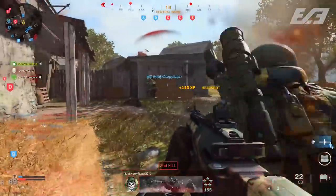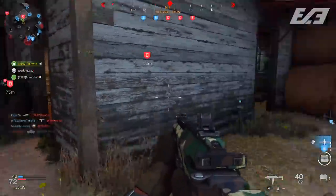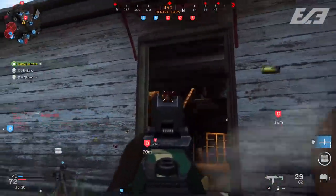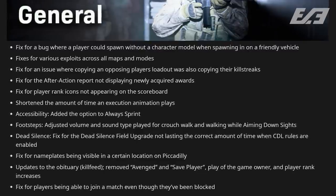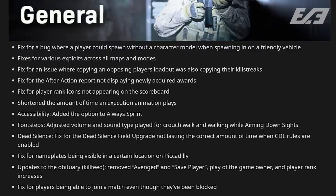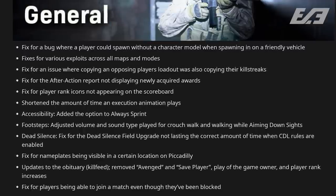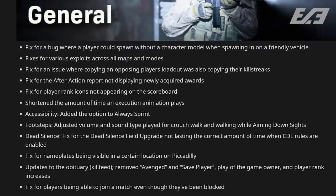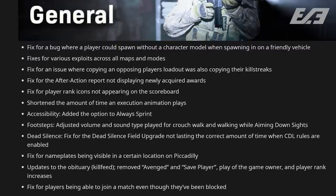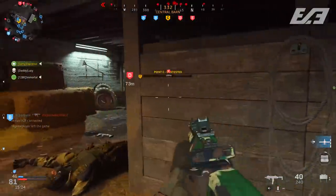Various exploit fixes included: an issue where players could lose functionality after an EMP drone hit them in Operation Crosswind; crashes when viewing the scoreboard; and enemies spawning out of bounds on Piccadilly in Survival. General fixes included a bug where a player could spawn without a character model when spawning in a friendly vehicle, exploit fixes across all maps and modes, a fix for copying an opposing player's loadout also copying their killstreaks, and a fix for the after-action report not displaying newly acquired awards.